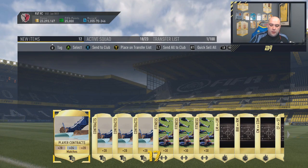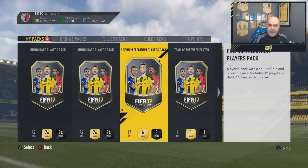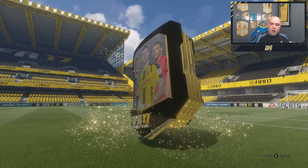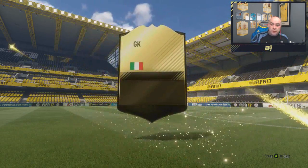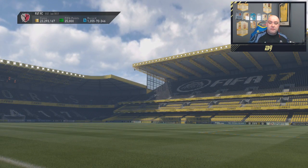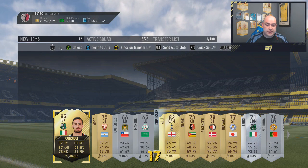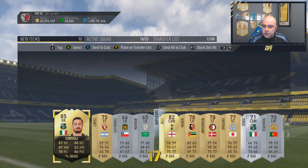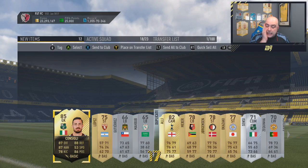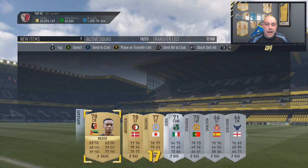We'll just store all that to the club because it's stuff we're going to use going forward. Then we've got the two 100k packs to open. We're going to open the premium electron pack first, then we've got the team of the week pack which was from an SBC. We actually get an inform from the electron pack — Consigli, 85 rated! So we've got our first inform of the pack opening, a pretty good one. Consigli is probably going to be sold; I'm not really interested in the informs anyway.